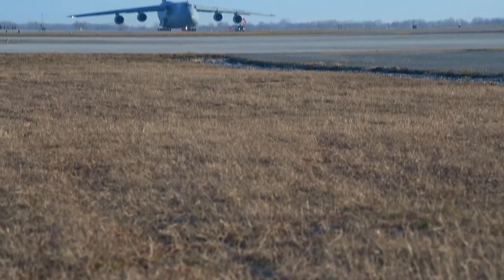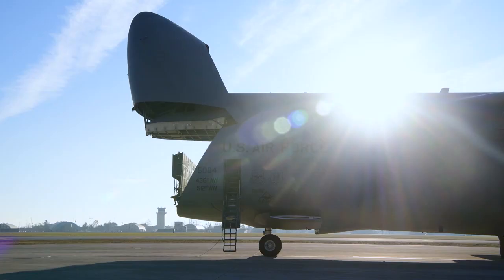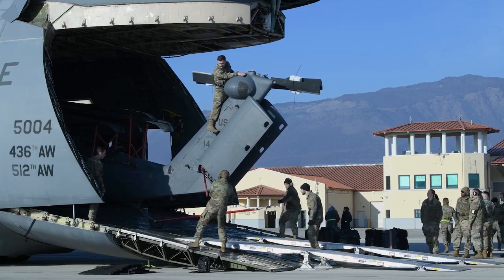Currently we're getting in new HH-60 Whiskey models, so they're going to be coming in on C-5. We'll download them off the aircraft, unfold them, and then perform some checks before we actually start to fly.